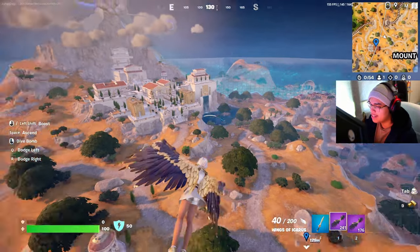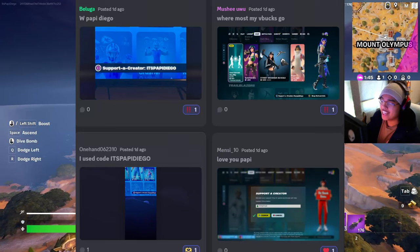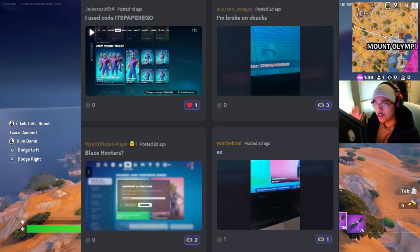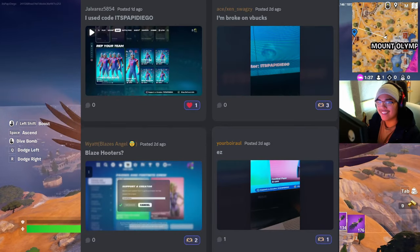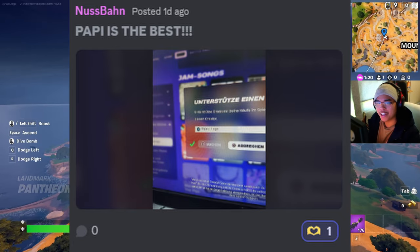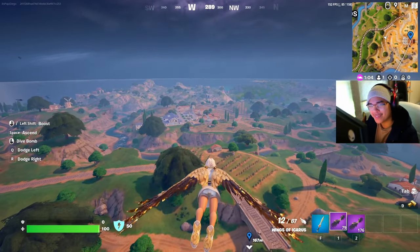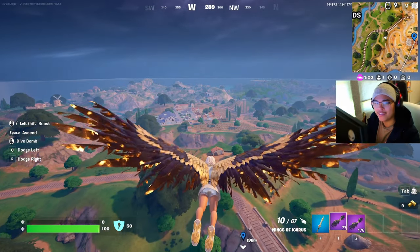I would prefer you guys to land at the outskirt ones instead of the ones in Mount Olympus. Thank you to all of these people who are using my creator code. If you want to be featured in a YouTube video like these guys, make sure to join my Discord in the description, use my creator code, post a picture about it, and you'll be featured here on my YouTube channel. And if you aren't subscribed, make sure you hit the subscribe button, because Papi Diego would love to see you here. Peace guys.